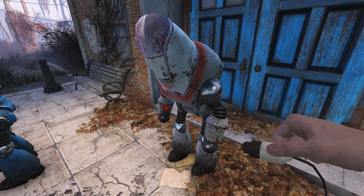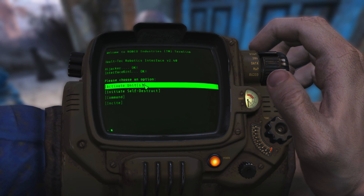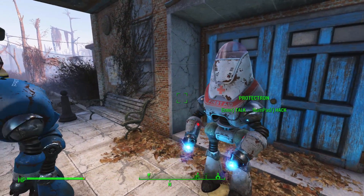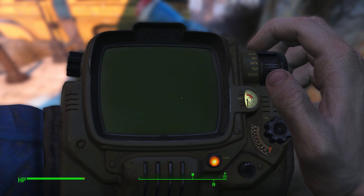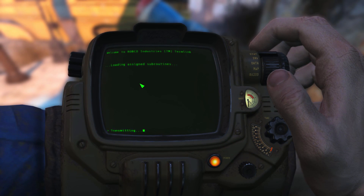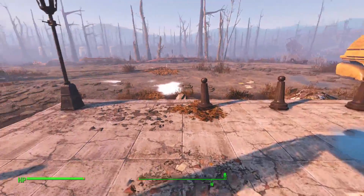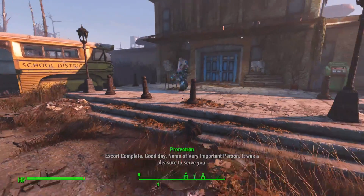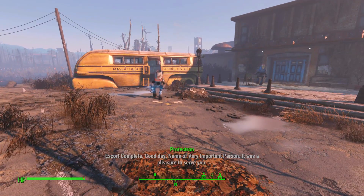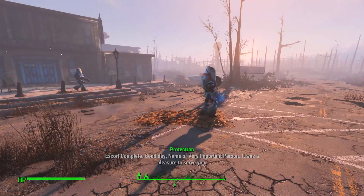There is the paramedic and the police Protectron, and as you can see they are both shut down. Let's go ahead and hack the paramedic — activate the unit but don't command him, just activate him and let him go. Then come over to the police Protectron and activate him too, to see what happens when we don't command him. The paramedic is still on board as our VIP escort and the police Protectron is coming along as well.